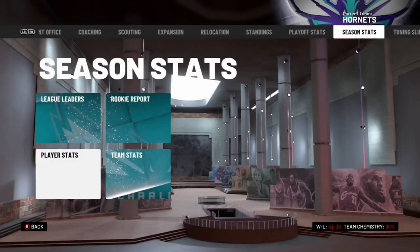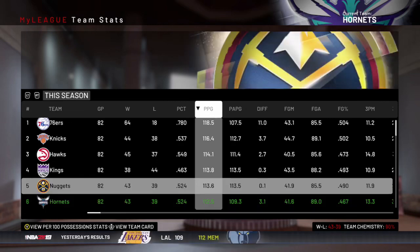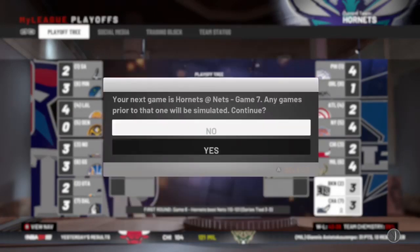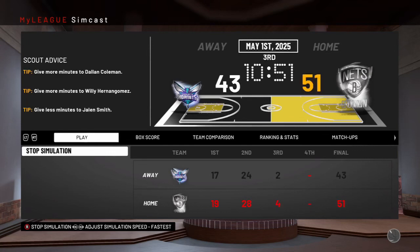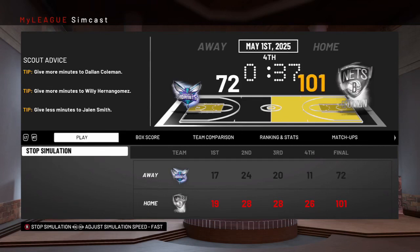Everyone else doing okay. Checking out the team stats — on offense we were top 10 again, and on defense top 10 again. We are in a Game 7 right now against the Nets. I'm going to sim cast this — this is our chance. Game 7 time and it looks like we're going to get blown out, down by 28. Yeah, we lost this game.